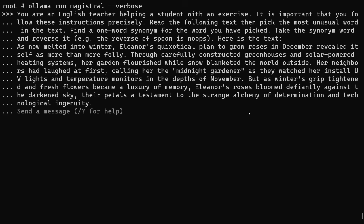Here's the next test: read the following text and pick the most unusual word. Find a one-word synonym for that word, then take the synonym and reverse it. I give an example — the reverse of 'spoon' is 'noops.' This tests comprehension of the text, identifying unusual words, and following a set of instructions once that word is found.